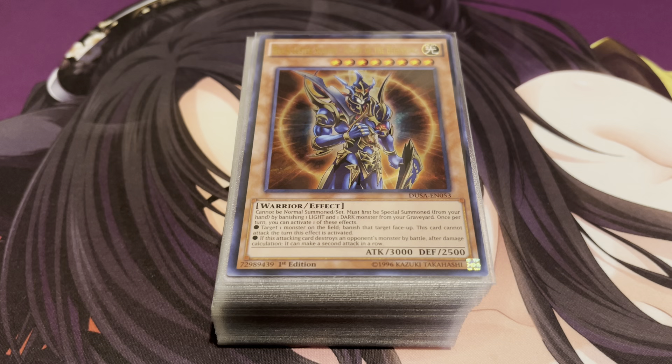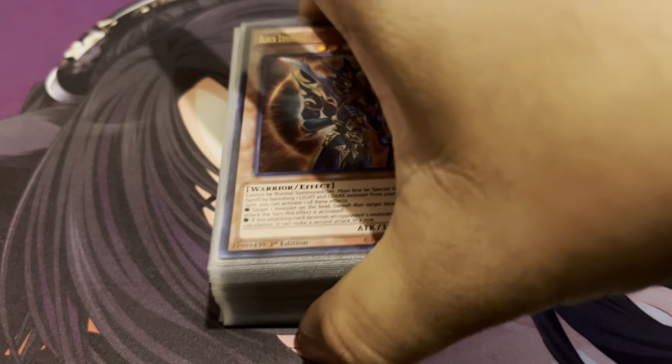Basically what defined GOAT Format was that you use cards from Legend of Blue Eyes all the way to the Lost Millennium. What was also neat is that there were a lot of cool pre-errata cards like Sinister Serpent and Ring of Destruction. A lot of cards were crazy during this format, and there was so much variety. A lot of people played the most staple cards, like Scapegoat at 3. So yeah, let me show you guys my original build from back when I was a kid, since I actually did play a lot of this format back then.